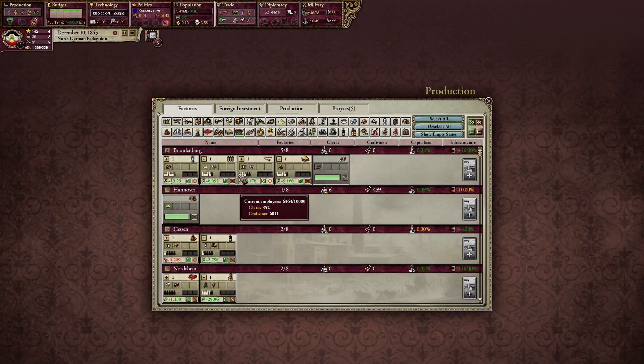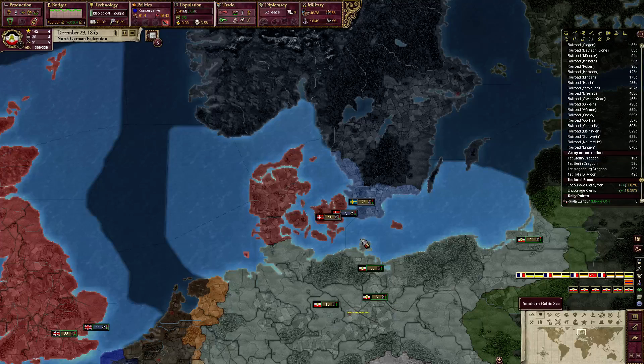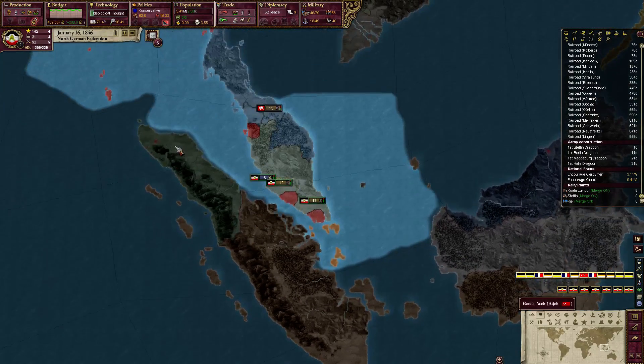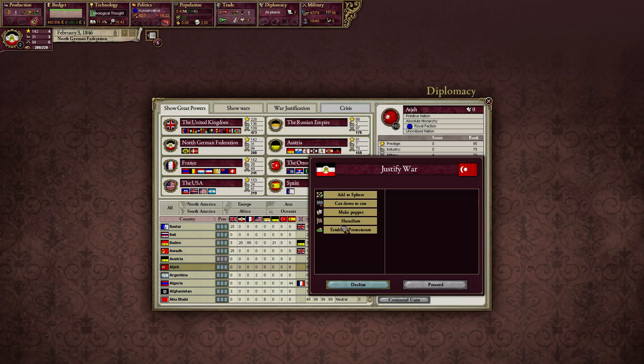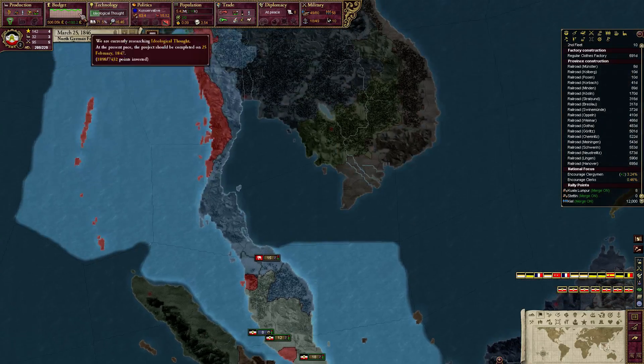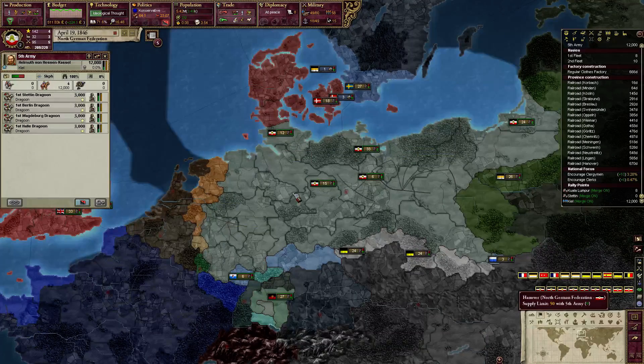The factories are looking good - the ideal craftsmen level is a little over but that's fine. We're going to encourage clerics. Just waiting on this military to build. We're going to start fabricating the war against Ase - or Atesh, however you say it. Justify war, establish protectorate - 10 infamy. Technically we cannot handle 10 but I have faith we won't get 10. We already got caught - might as well do it. I just realized I wanted Oman more, but that's fine.